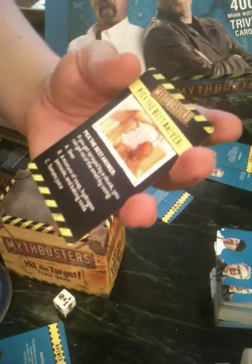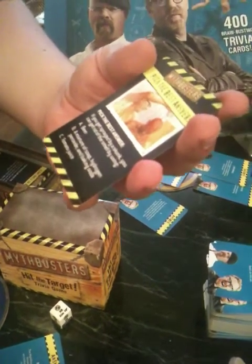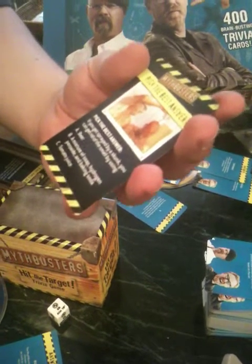There was a myth that asked if you get sprayed by a skunk, you can get rid of the smell by using either A, beer; B, a mixture of soap, hydrogen peroxide, and baking soda; or C, tomato juice. We both went with tomato juice — having a dog, that's what we thought — but we were definitely wrong. The answer was B.